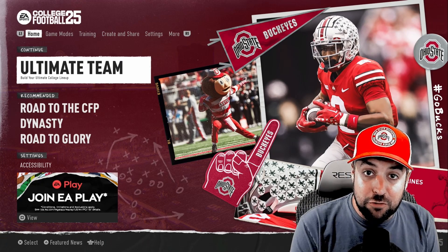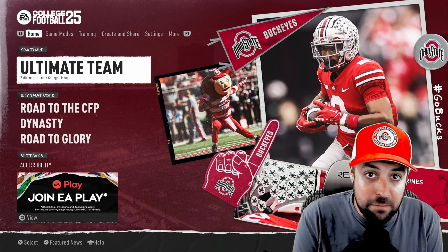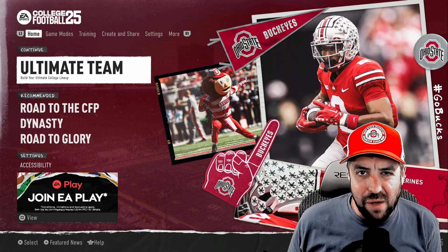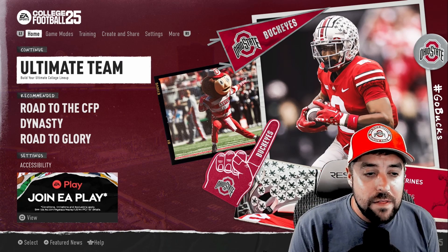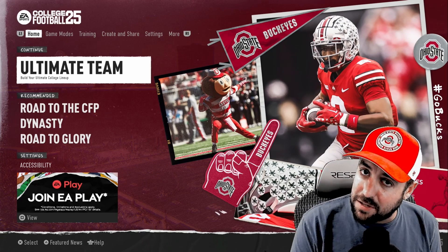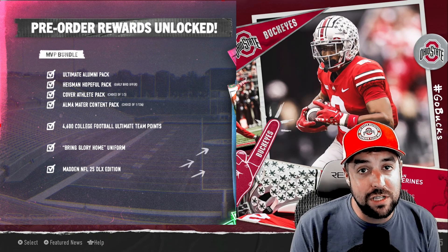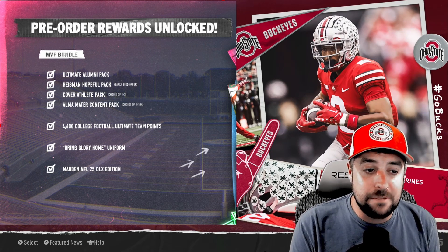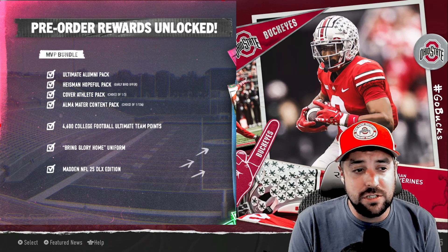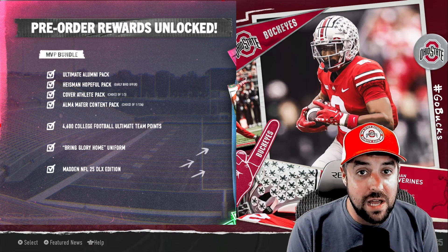Why would you get the Deluxe Edition for NCAA? There's a lot of cool things. First off is early access — we're here, it's early, it's not Friday, and I'm playing NCAA Football 25. So already you should be buying it. You get a couple of packs focused on NCAA Ultimate Team Mode, similar to Mutt in Madden: the Ultimate Alumni Pack, a Heisman Hopeful Pack, a Cover Athlete Pack, and an Alma Mater Content Pack with about 134 different players. You also get 4,600 Team Points to spend on other packs for Ultimate Team.